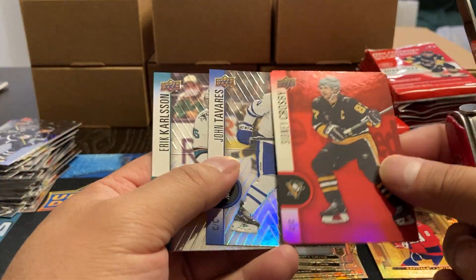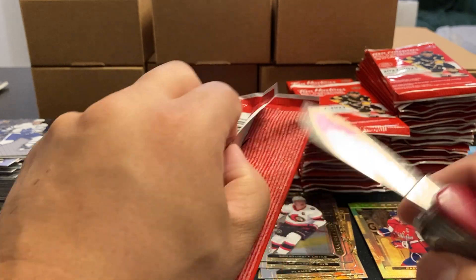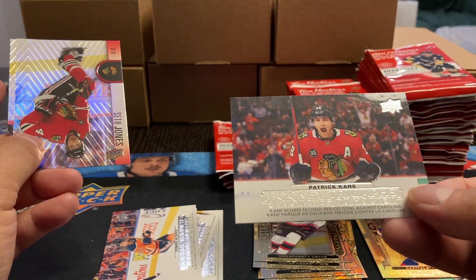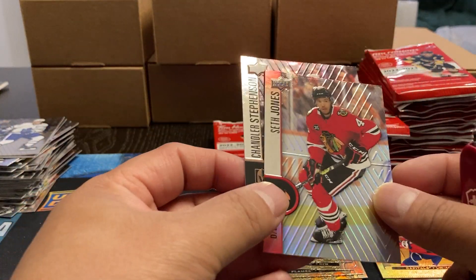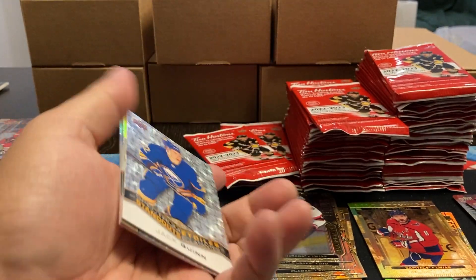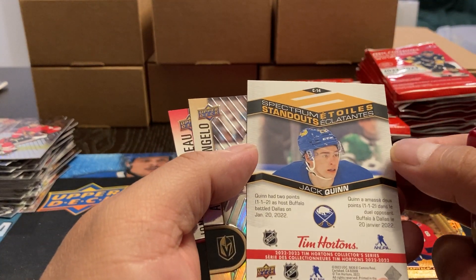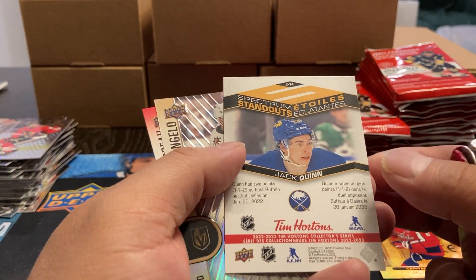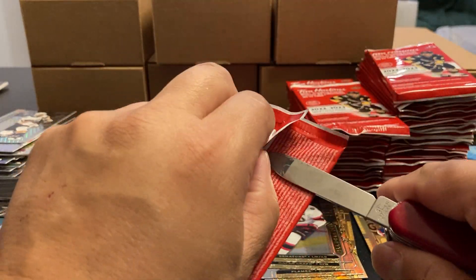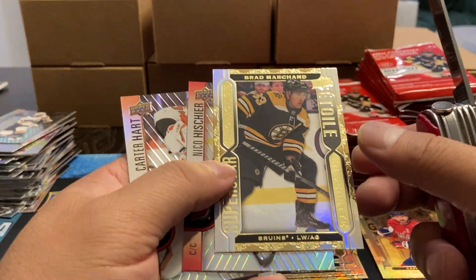Die cut of Sidney Crosby. And we got Tavares and Carlson. We got a Patrick Kane — Hockey Triumphs. And Seth Jones, Chandler Stevenson. Standout's Jack Quinn. Who is Jack Quinn? This might be a rookie — I don't know who this is, I remember some people talking about him. Unfortunately I didn't pay attention to the draft this year. I haven't seen any other card of his.